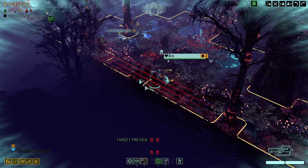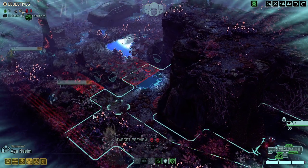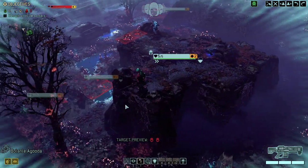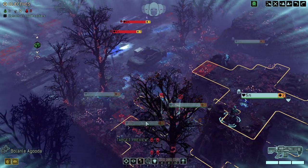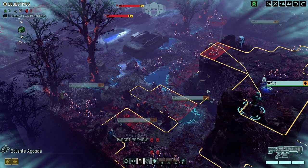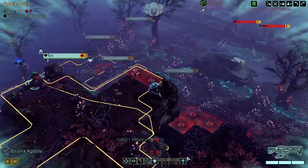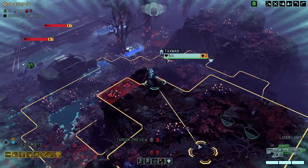Thanks to the SMGs, both the Shinobi and our Technician are not going to be detected that easily. I'm okay with double movements because we have Ever Vigilant, so that allows us to take Overwatch shots even if we spend two actions on movement. I'm wondering if we can get the Specialist into a better position. I don't personally like this position — probably should have gone over here. Whatever, it's okay for now.